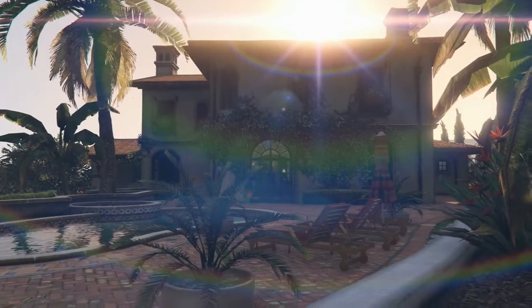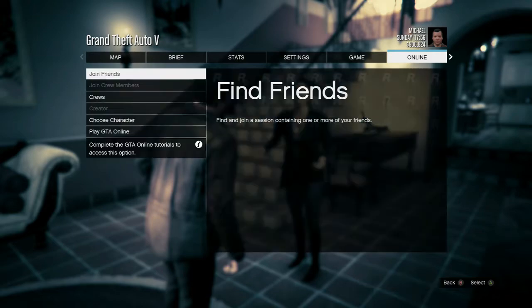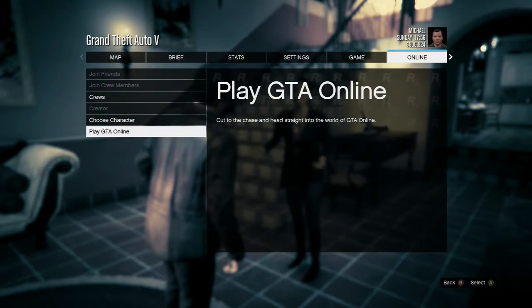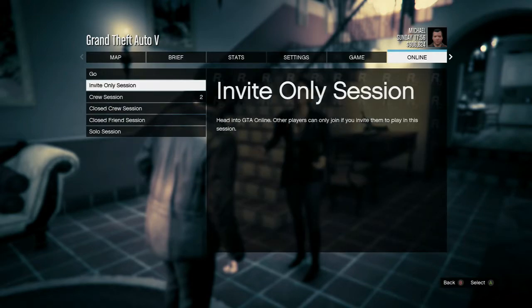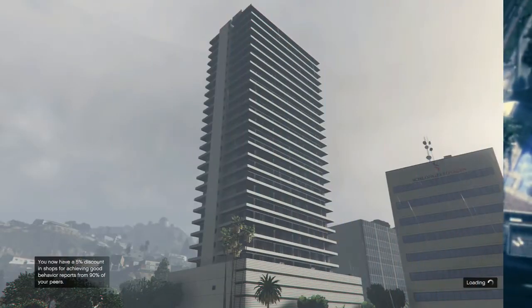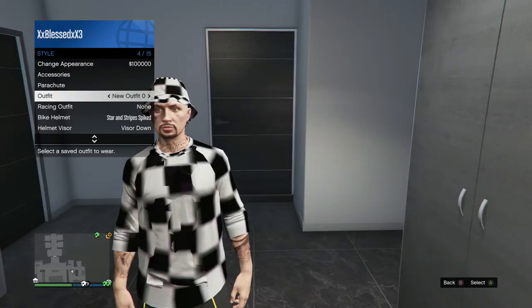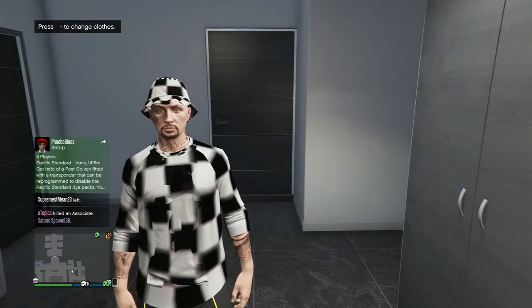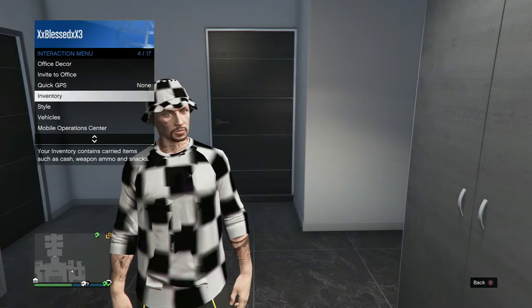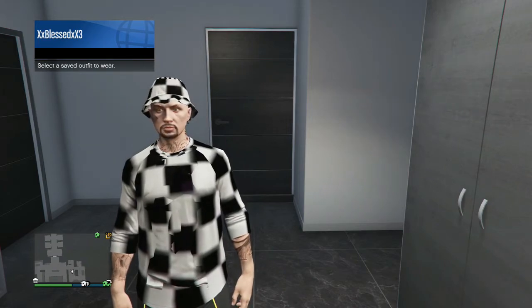You guys are gonna go to online and then invite only session. Once you guys spawn in the invite only session, you're gonna have it — just look through your outfits and you'll see the Juggernaut outfit is there.